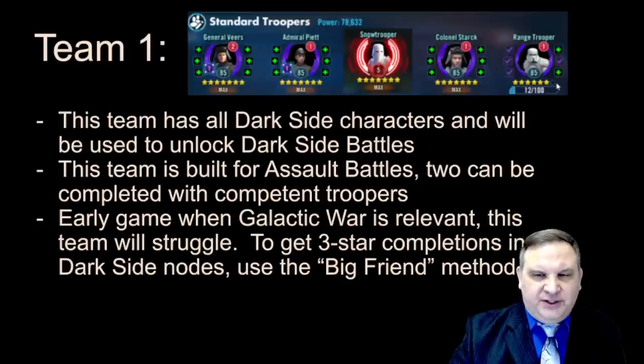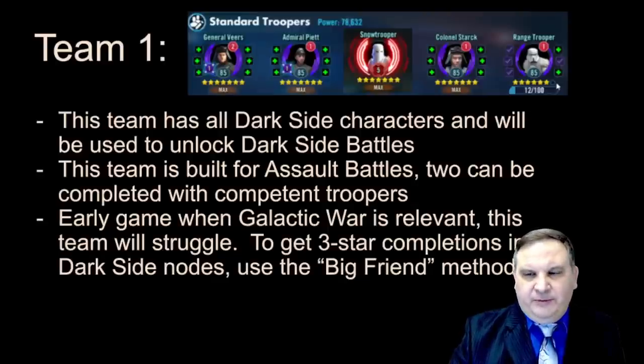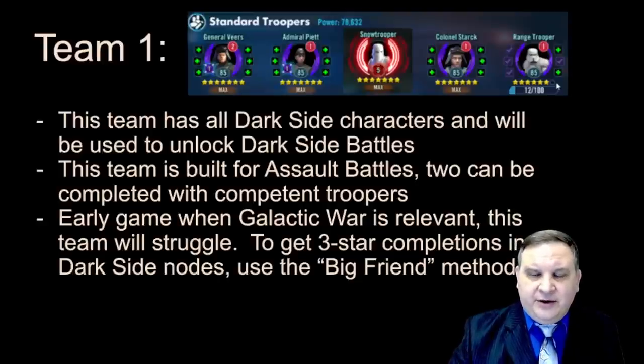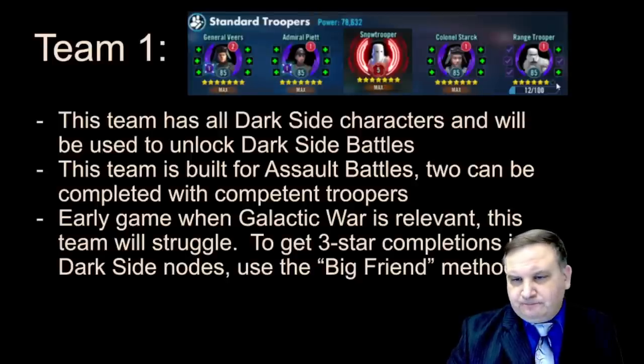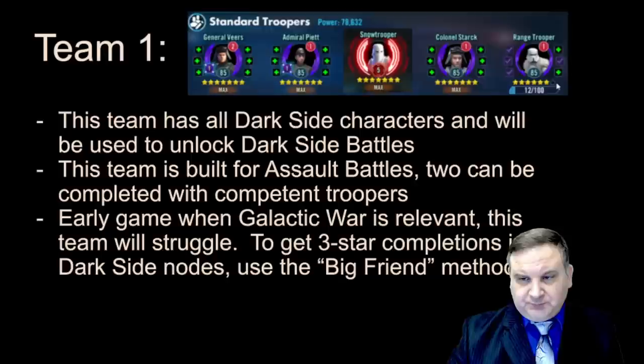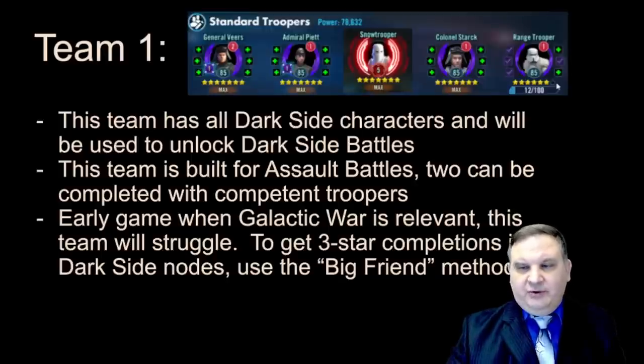If you have struggles to get three-star completions in Dark Side Nodes, use the Big Friend method. Come over to the Discord for Loquiter — the description is down below — or go into a guild and find people with already developed accounts and ask to be their friend in the game. If you ask 100 people, some of them will say yes. You get to use their character as a second leader. Put in one good character and their big character — their big character will wreck the whole battle. As long as your character stays alive and you finish with one character you started with, you'll get three stars for the node and then you can sim it later.